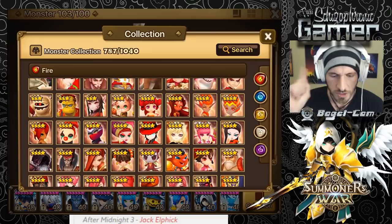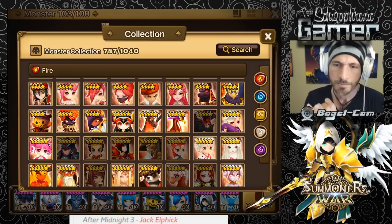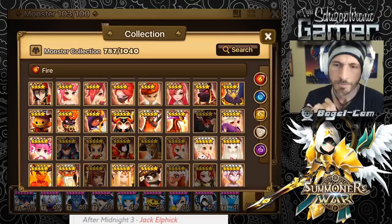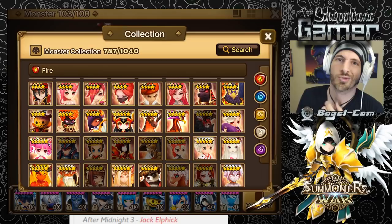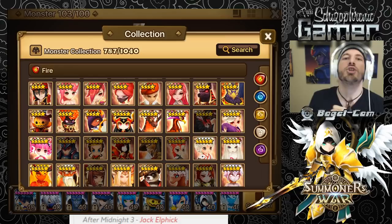So we talked about raids and Necropolis. He's also good in the Wind Rift and the Dark Rift. In the Wind Rift you could use a kind of hybrid build as well.